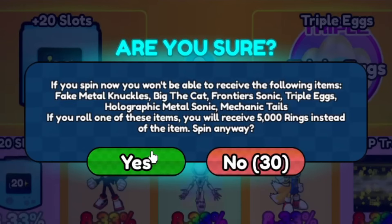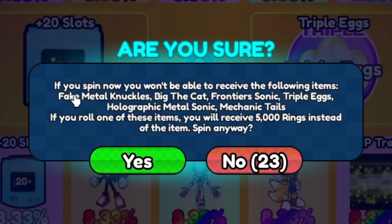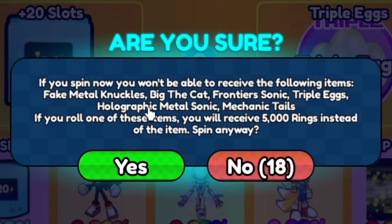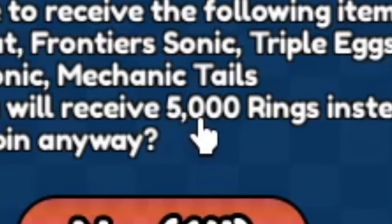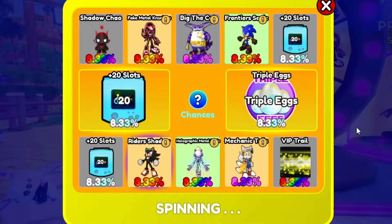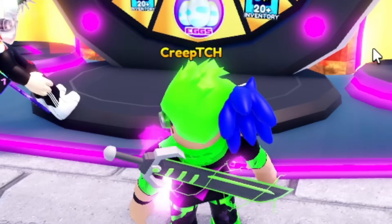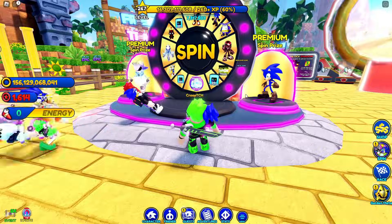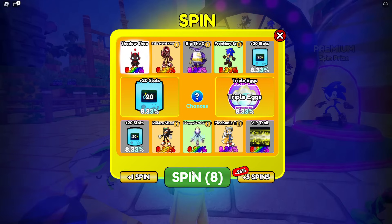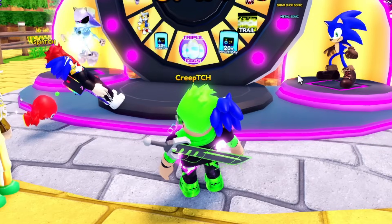Also 20 pet slots would be good - actually pretty good prices. Are you sure? If you spin now you won't be able to receive: Fake Metal Knuckles, Big the Cat, Frontier Sonic, Triple Eggs, Holographic Metal Sonic, Mechanic Tails - if you roll one of those you'll receive 5000. Okay sure, whatever. First spin... okay that's still good, I'll take that. Come on Rider Shadow please... oh that's not bad either. Stop - let's go! Rider Shadow!